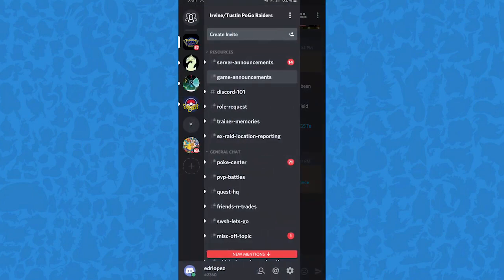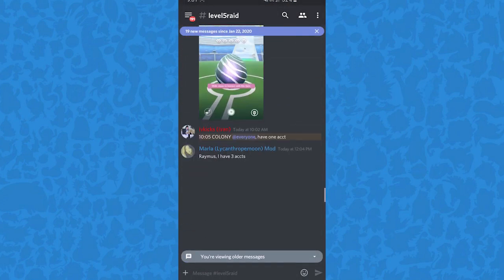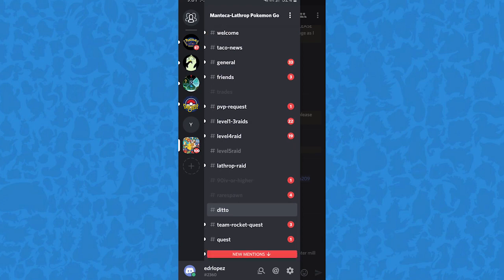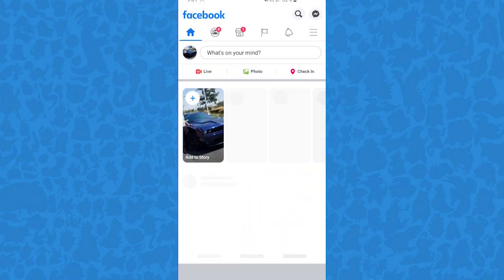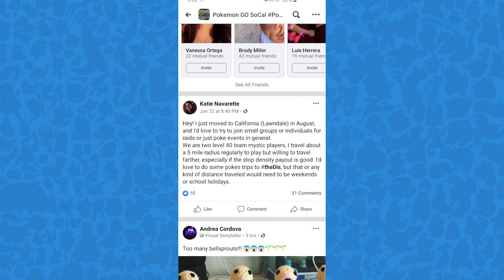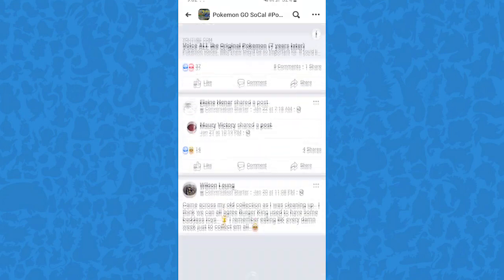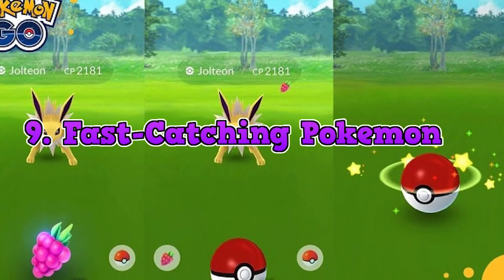For tip number eight, if you want to stay up with all the news — join raids, find Ditto, do Team Rocket quests, individual quests, anything you need help with — join a Discord group. I cannot stress this enough. I did this way later in the game and it makes raiding and everything else so much easier. Also go to your local Facebook page — there are hundreds of pages all over the country. Just type in Facebook 'Pokémon GO' and the name of your city, and people are always updating news on shinies, upcoming events, community days, and raid days.